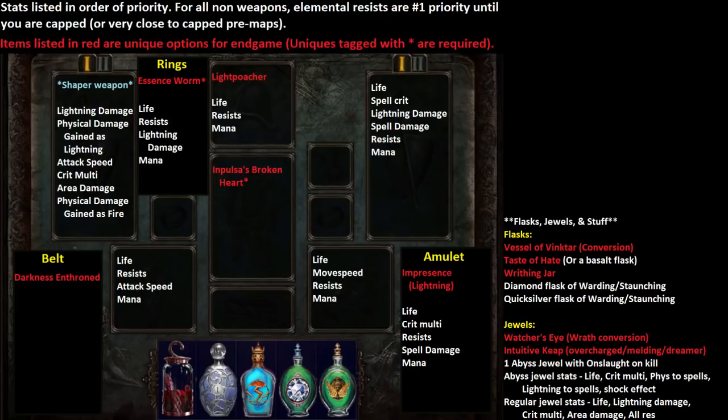As an added bonus, the Worms from the flask can give you Spirit Charges for your Light Poacher, so they also help a little on clear speed — which is really nice. For your non-unique flasks: a Diamond Flask is required for a crit build, and a Quicksilver Flask because you need to go fast.